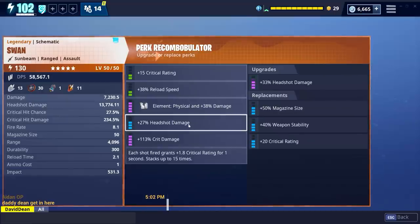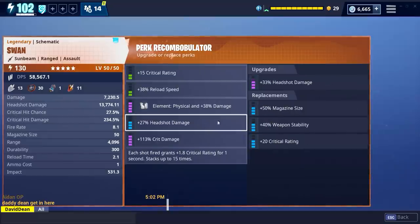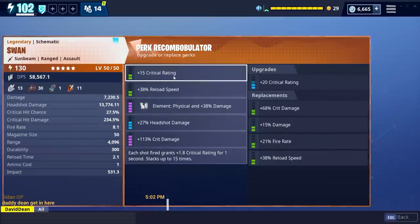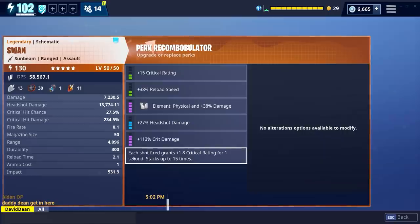You're going to go crit damage, critical rating. This one here - critical rating. This one, you can't choose crit damage, so you do critical rating. This one you would change to crit damage. And that way you've got two crit damage perks, a max crit rating one, and a mixture with this unique perk which is super OP.